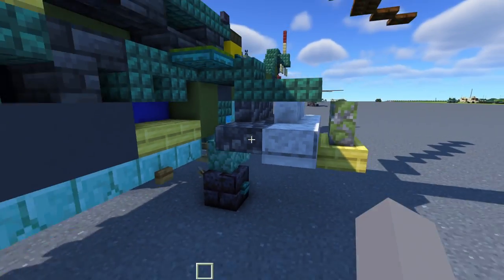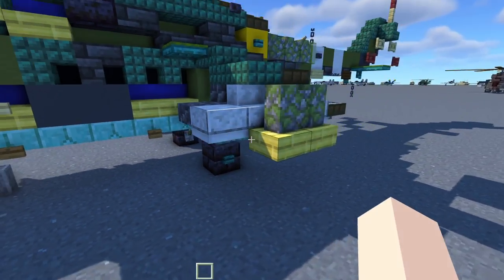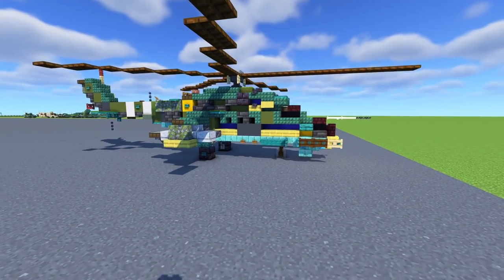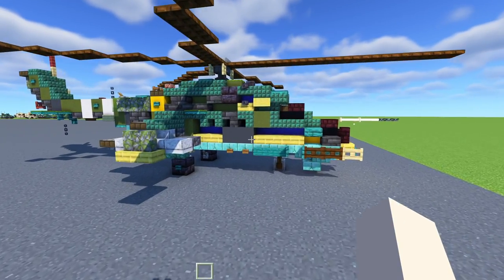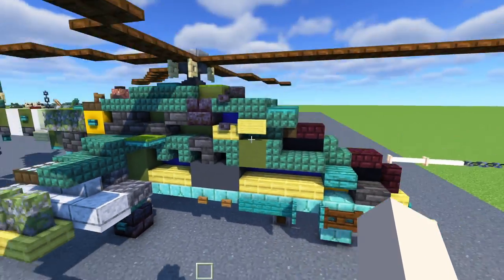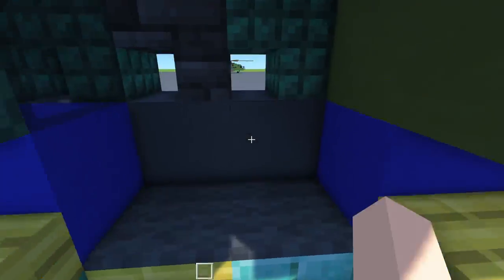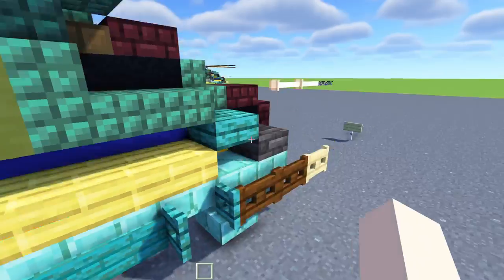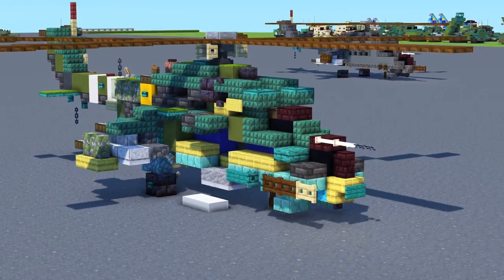Let's start with the rocket pods on the side. There also is this external fuel drop tank next to it, painted in white. The Mi-24 is also a troop transport or cargo carrier, so this part can actually open up. As you can see the interior, this door does open up so it can pick up pilots who are stranded and did emergency landings. They can pick them up and give them evac.